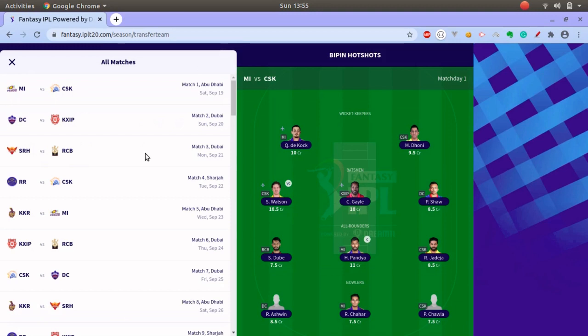For example, CSK has their second game before the first game of KKR. So if you plan to pick players, you must select at least three or four players from CSK so you can utilize your transfer limit efficiently. If you pick only two CSK players for the first game, then remove them, and then pick them again for the next CSK match, you will need to use four extra transfers.